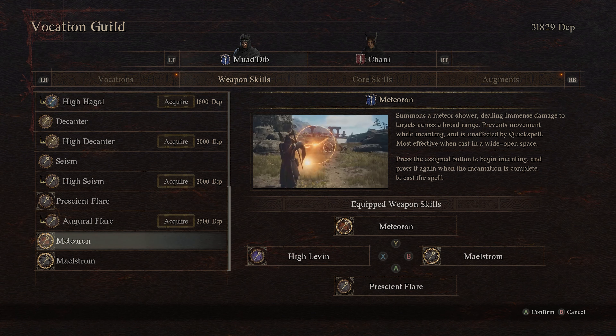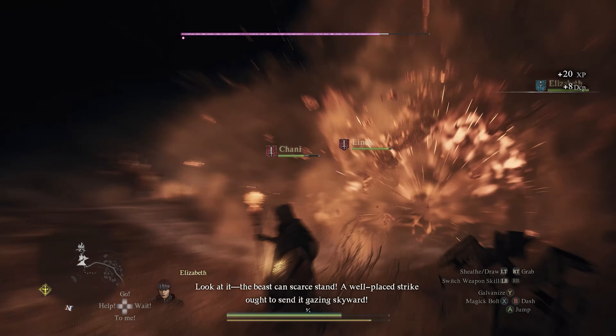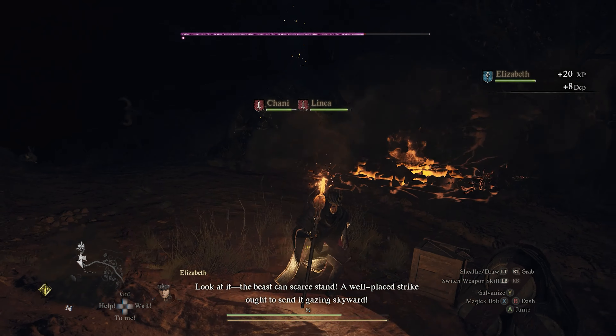The other two skills come as no surprise — these are the ultimates available to the Sorcerer. Meteoron shoots a bunch of meteors into the air and has them rain down on the enemy. Maelstrom is a massive tornado. Maelstrom is more suited for situations where the enemy is trapped and can't walk out of range, while Meteoron is really good for a bunch of spread-apart enemies as the meteors rain down. That said, I've used Maelstrom on dragons many times in large open spaces and it absolutely shreds them.